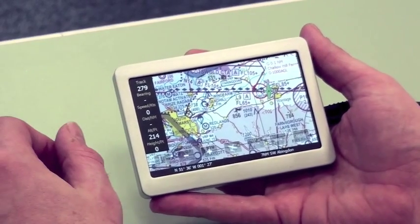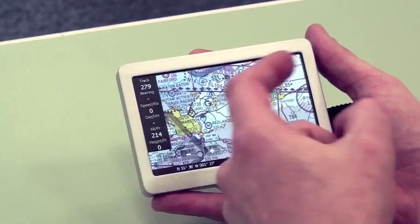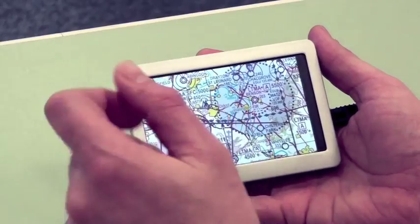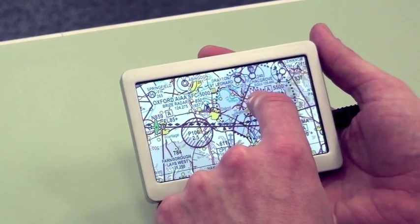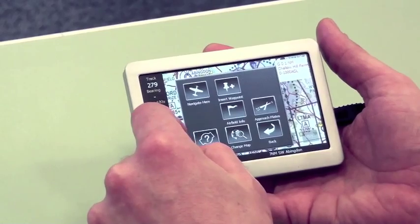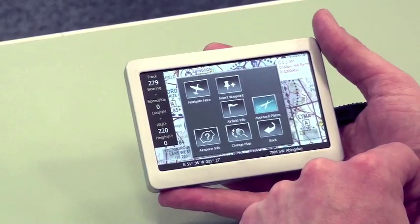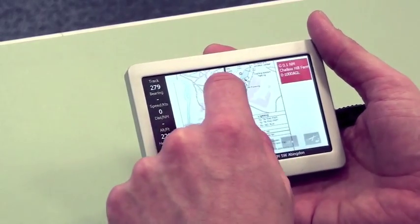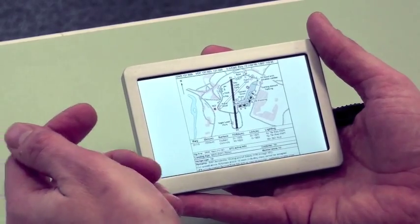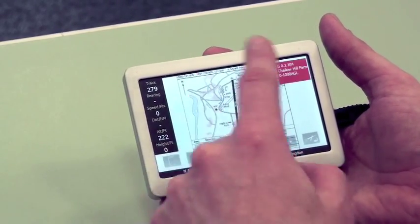All Clarity and Foresight units come pre-loaded with the Pooleys Digital Flight Guide. As we were flying to Benson, I want to see what Benson's all about. So I pan over to Benson, press my finger on it, bring up the context menu, and we've got an 'Approach Plate' button. Press that and it brings up the Pooleys guide. That's georeferenced as well, so if you flew in with it activated, you can actually fly into the Pooleys guide.